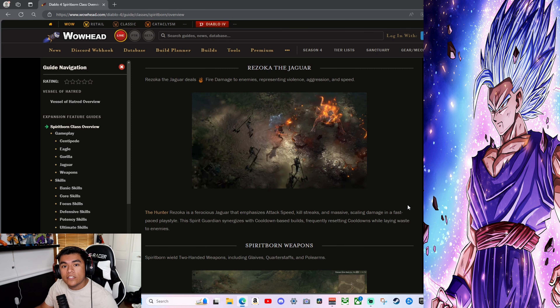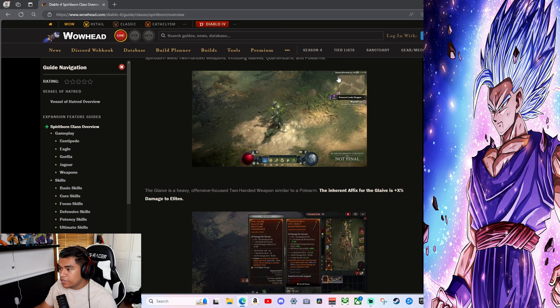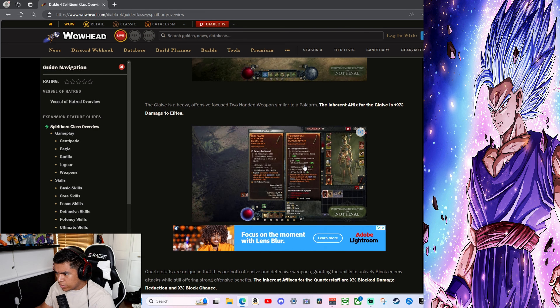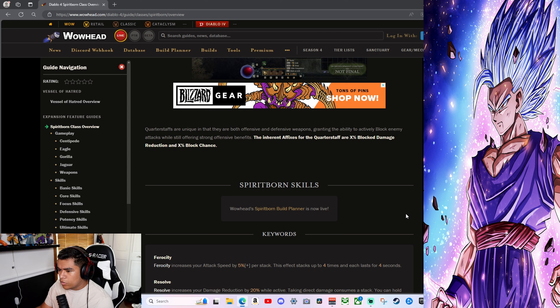The Jaguar focuses on attack speed, kill streaks, and massive scaling damage in a fast-paced playstyle — cooldown-based builds frequently resetting cooldowns. I feel like everyone's going to be using Spirit Born next season. Spirit Born weapons: they can wield two-handed weapons including glaives, quarterstaves, and polearms. The glaive is a heavy offensive weapon with inherent effects for damage and damage to elites.